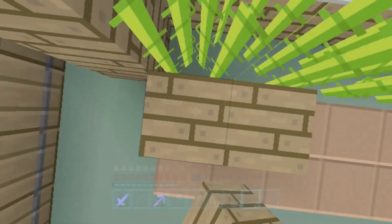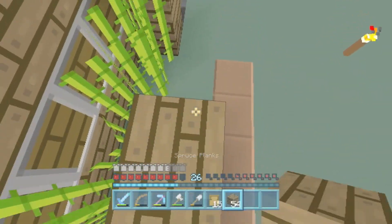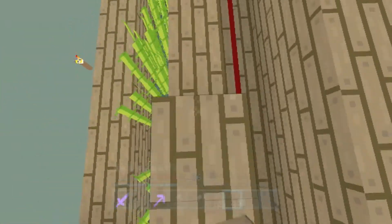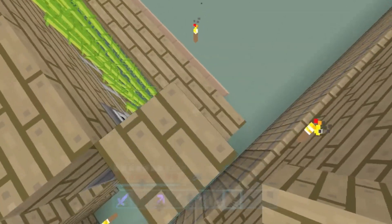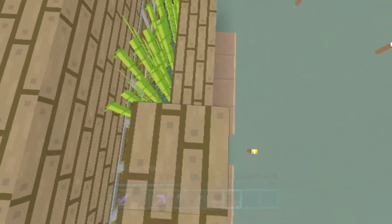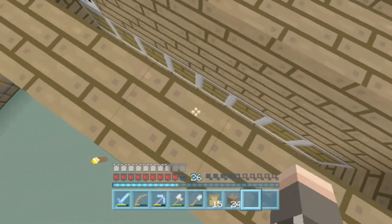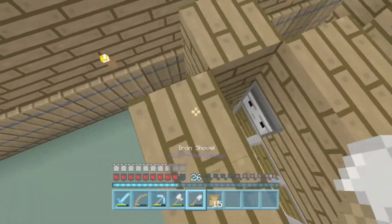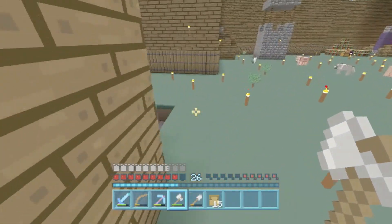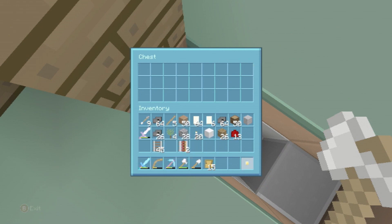I've got a bit of pig in my inventory. What are you doing with the pig? The sugarcane farm's working — we've just seen it. We know it was working but it should be going now. That's a slight issue.